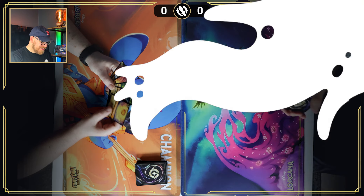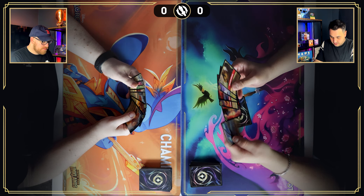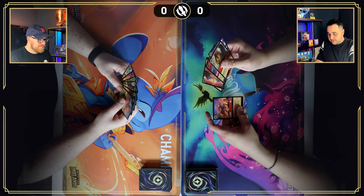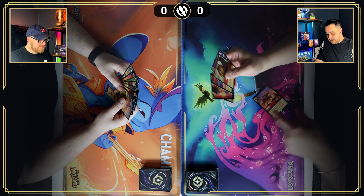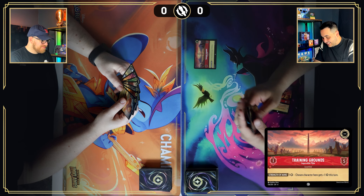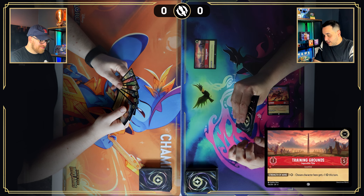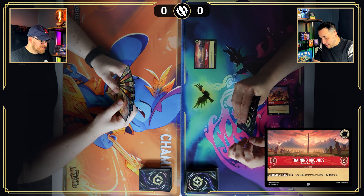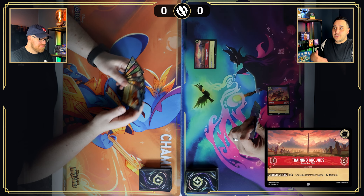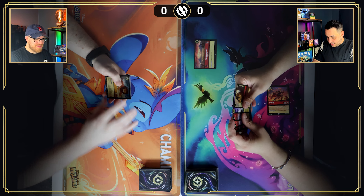We're back, let's do this. I'm going to mulligan just one — and I'm going to mulligan two. For one I'm going to play Training Grounds. It's a location with a move cost of one, willpower five, and you pay one cost to give a chosen character here plus one strength this turn — but you can pile up, paying multiple times to keep increasing the strength in the same turn.